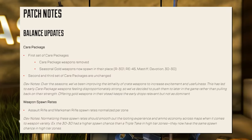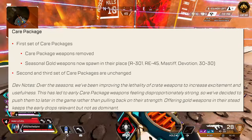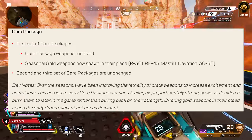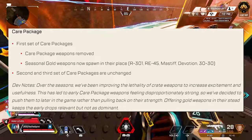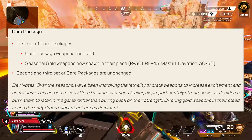Also releasing in this update are some patches and changes to weapons. During the first set of care packages that drop during Battle Royale, these will no longer be red-tier weapons — instead, they will be gold weapons. The reasoning from the devs is that early care package weapons were feeling disproportionately strong, so they'll now be offering gold weapons instead of red-tier ones during the early game.